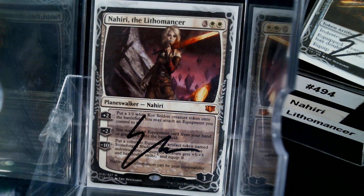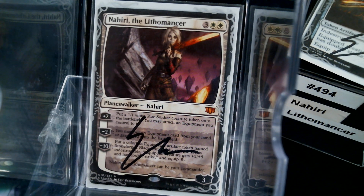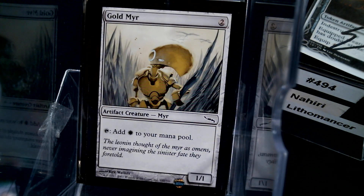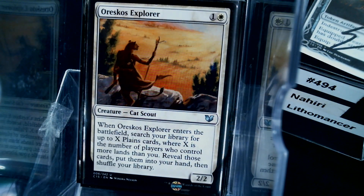Obviously this is an equipment deck — it's kind of white's way to interact with artifacts. Let's look at our mana first. We have a Wayfarer's Bauble, a Marble Diamond, a couple of mirrors — Plagian Mirror, Gold Mirror, and Plague Mirror. Plague Mirror does double duty as a mana accelerant early on, but later if you strap it up with enough stuff it can get pretty dangerous. Heraldic Banner gives another plus one, and we've also got Oreskos Explorer and Explorer's Scope.